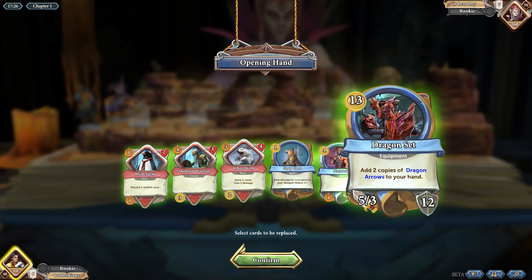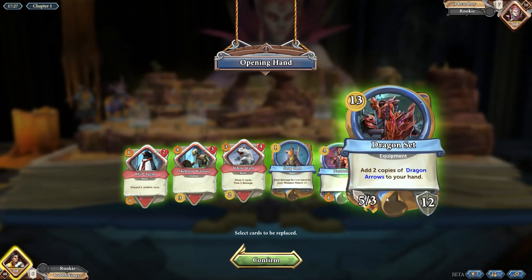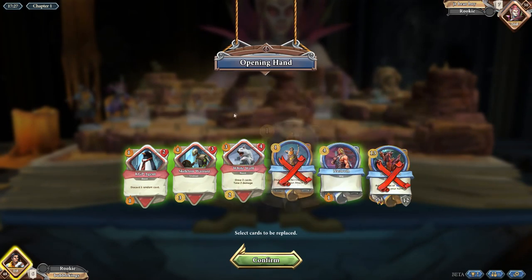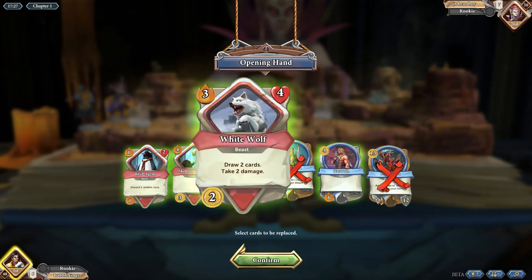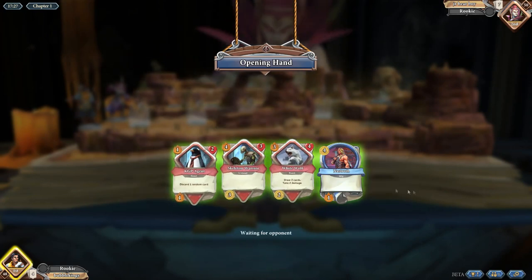This costs 13 gold and it gives us a 5 free weapon — that means 5 damage and 3 durability, so you can swing with it three times — and 12 armor, which is similar to health. 13 gold is quite expensive, seeing as we start off with no gold, so we probably want to get rid of that. I think we'll keep everything else. Maybe get rid of this wolf — no, let's keep him. We'll get rid of these two cards on the right here.